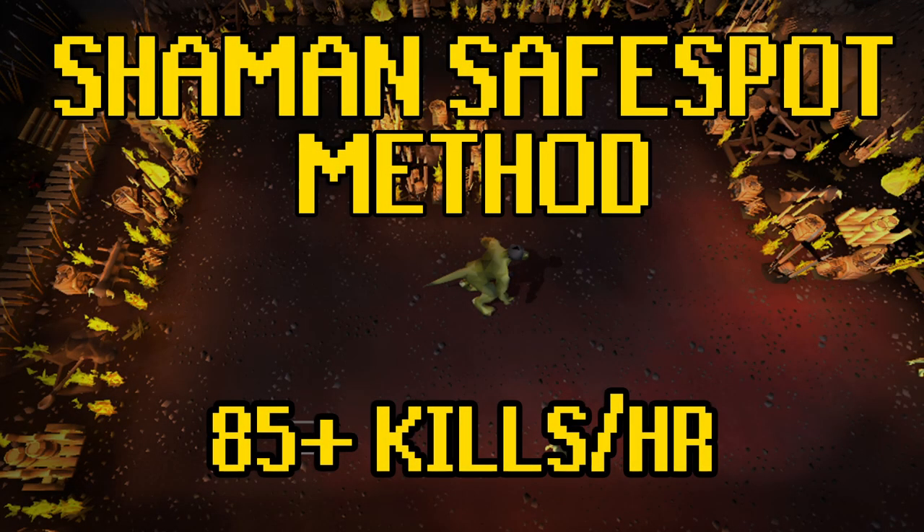Hello, my name is Semtex and today I will be showcasing the method I used for safe spotting shamans on my one defense ultimate. This method involves two alts and with the gear and stats I had on my ultimate I was getting 85 to 90 kills an hour.